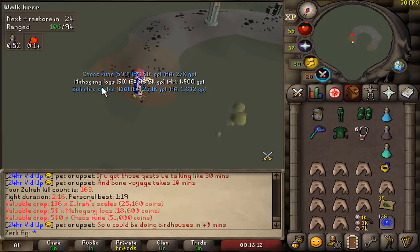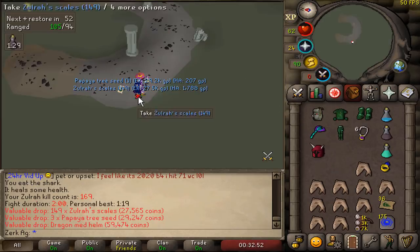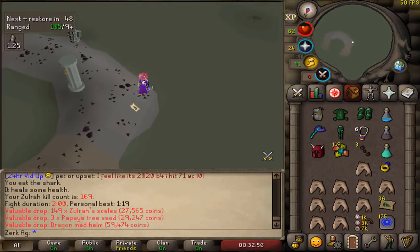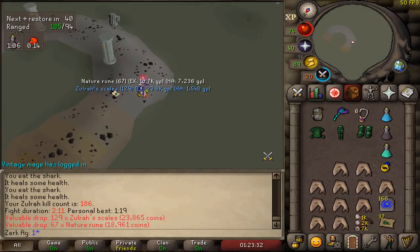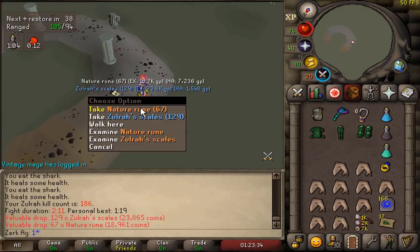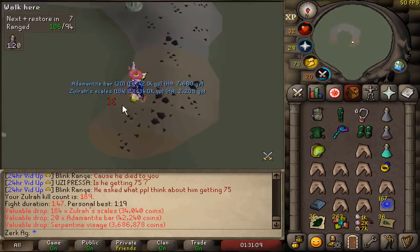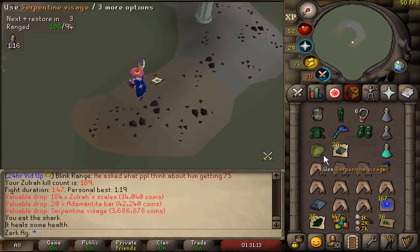Alright, that's the first kill done - that's not bad loot. Dragon Med Helm coming in about 10 kills in maybe, and a magic seed the next kill, I'll take it. That's a rare drop! There's the first unique - Serpentine Visage, very nice, very bloody nice. That's weird, like I felt it coming. I'm lying, pretty much.